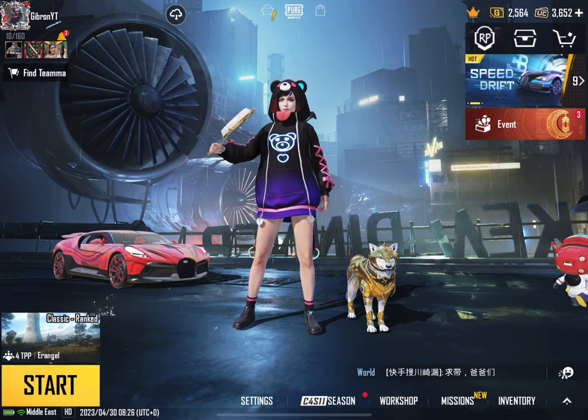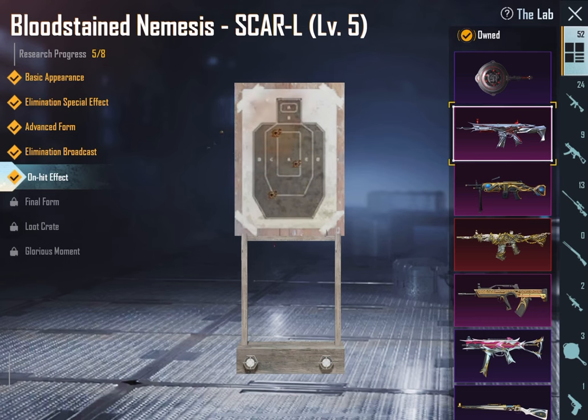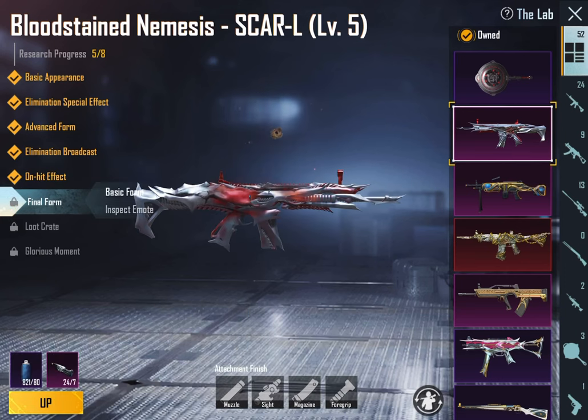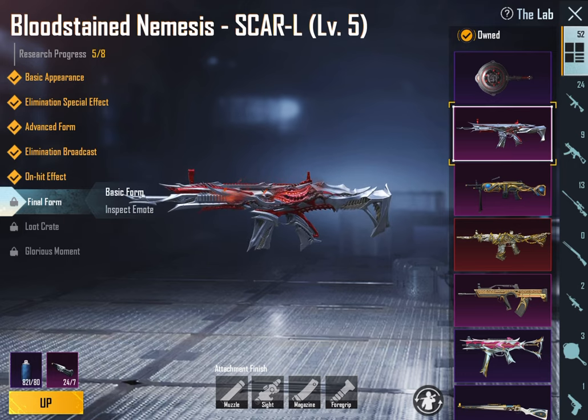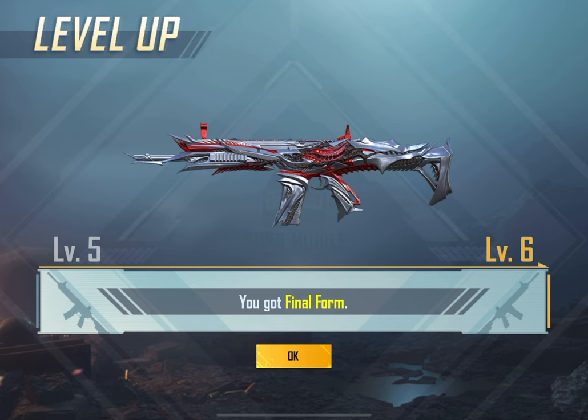This dress is awesome. So let's go to the gun upgrade. We will upgrade the Skarel — it's already on level 4. We will upgrade it, and here we are on level 5, which has an on-hit effect. Let's go to the final form — this is nice. Now we have got the final form, which is level 6.